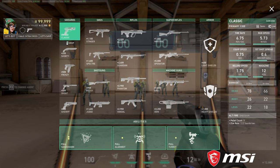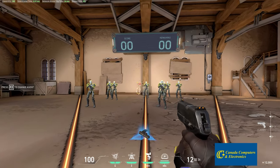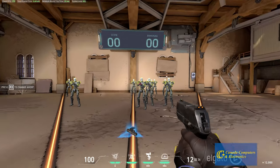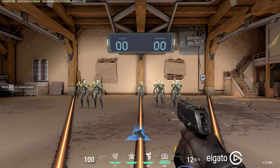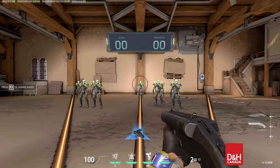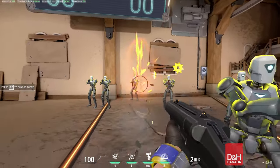In Valorant there are sidearms, which are mainly used at the start of matches and if you're saving money. The Classic is a free semi-automatic pistol with a 12 round magazine, good at close range combat. The Shorty is a 200 credit semi-automatic shotgun with a 2 round magazine, only good at very close range combat.